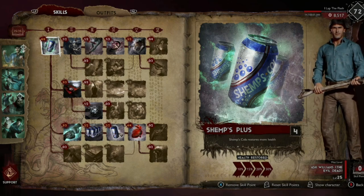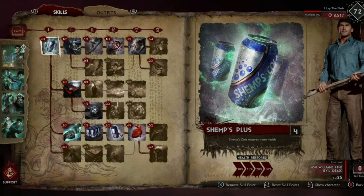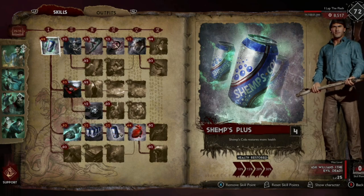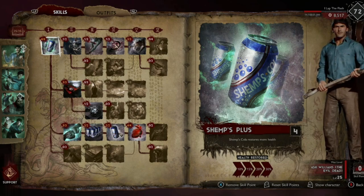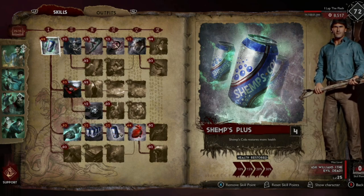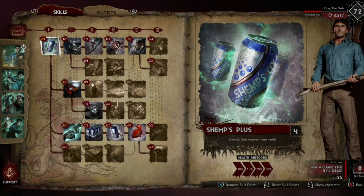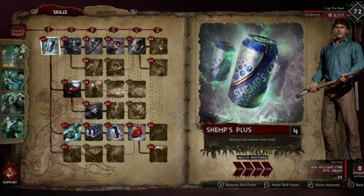Cheryl does get the extra heals — she has the ability for heals which is very huge — but when you're with a very good team, Ash Williams is the combat medic. I'll get into a couple of reasons why Ash Williams is better than Cheryl and the advantages he has in a moment.